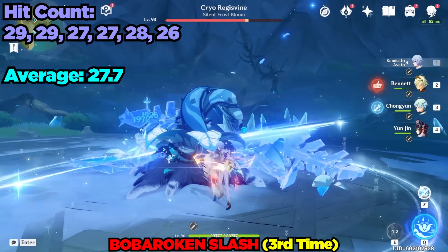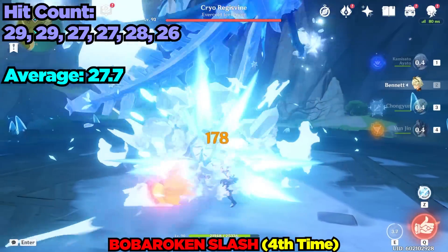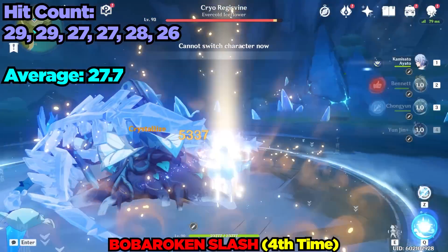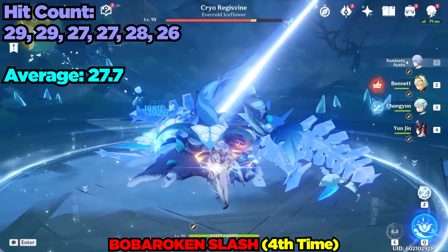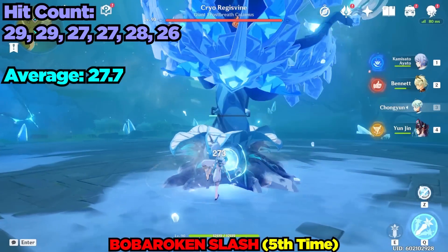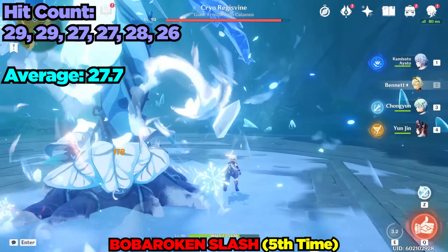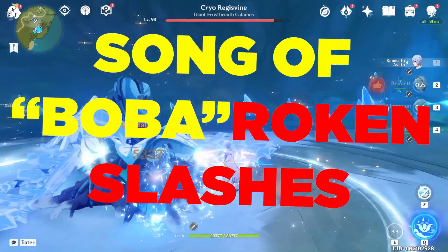Oddly, removing any of these three elements — whether it's the Song of Broken Pines, Chongyun's elemental skill, or Yunjin's burst — made it so I couldn't perform the Boba Roken Slash. Adding on additional sources of attack speed like Jean's Constellation 2 or the Skyward Blade also made it so I couldn't personally perform it. So my questions are: is this a bug? Is this practical? Is there any explanation or consistency? One could say this is truly a Song of Boba Roken Slashes.